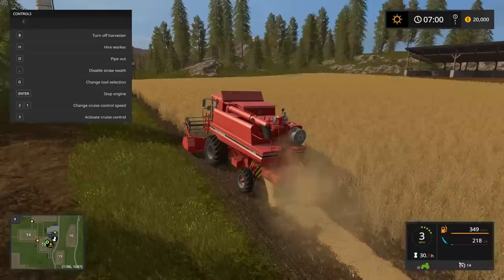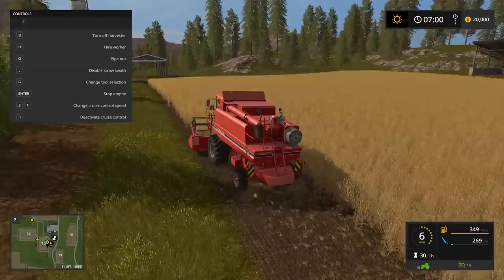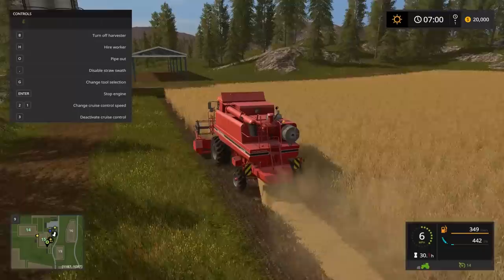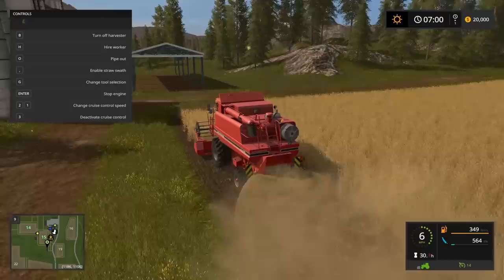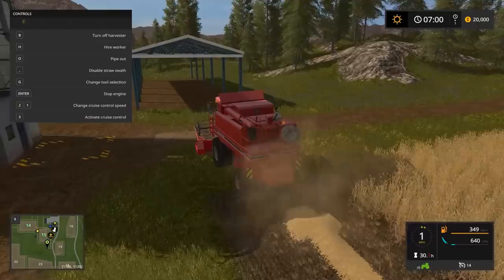I can also use cruise control. For PC users it's the number three key — you'll see down at the bottom right where it says 14, and when I press the three key it turns green, meaning cruise control is on, just like a real car. If I want to disable cruise control, I press the brake, or press three again and it'll turn off. Now if you don't want straw — though I don't know why you wouldn't — on PC you press the comma key. You can see it turns the straw swath off and just chops it up, but we want to keep it.